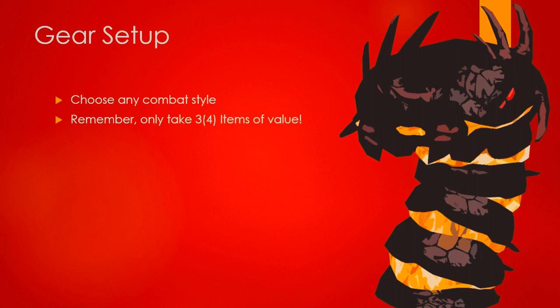Now we're going to talk about gear setup. Pretty much choose any combat style — it's up to you. Just remember, only take three or four items of value if you want to use the Protect Item Prayer or Curse, because you are in the wilderness and there are PKers.